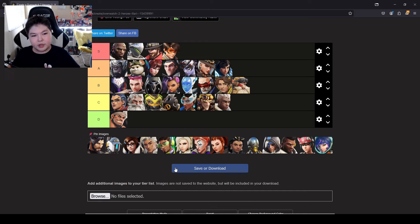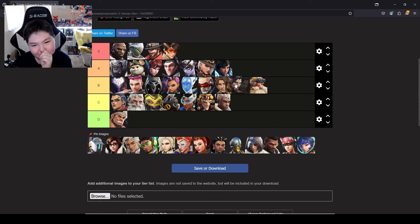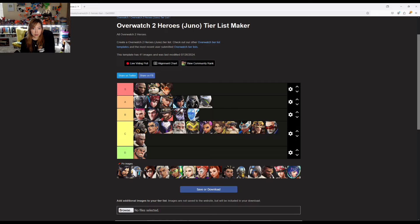Hanzo. Hanzo is like Widow's underdeveloped cousin sometimes. He takes skill but you can play him more casually — maybe behind Torb. I think Hanzo can be quite annoying. It's also aim-based, and we've seen that it doesn't always need to be a headshot — just the general area — so I'm going to put him in front of Torb.